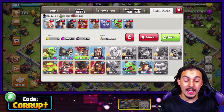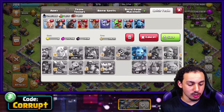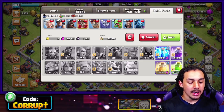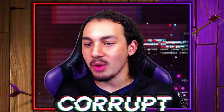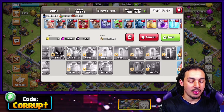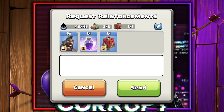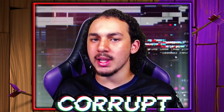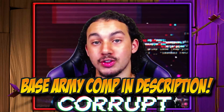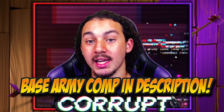To fit within housing space, adjust to 14 Miners and 12 Hog Riders. Bring a couple of Wizards — they help create the funnel with the Yeti and also for cleanup — plus a Minion or two and an extra Miner. For spells, the best combination is always 2 Heal, 2 Rage, 2 Freeze, and 1 Poison. For your CC, always bring the Siege Barrack with a Rage spell and Hog Riders. If you prefer the Battle Blimp, bring 2 Yetis, 1 Valkyrie, and 1 Barbarian with a Rage spell.